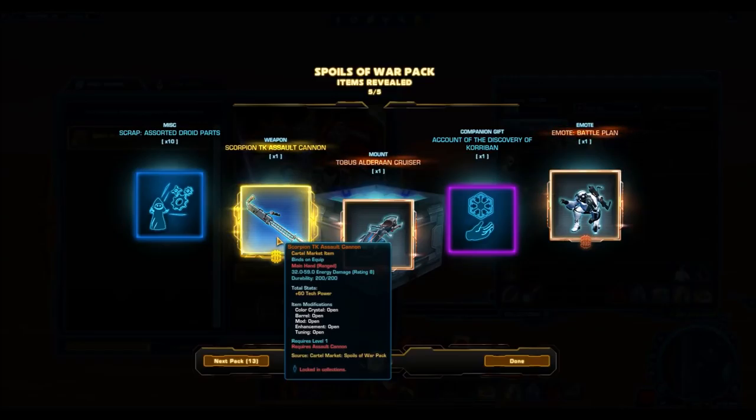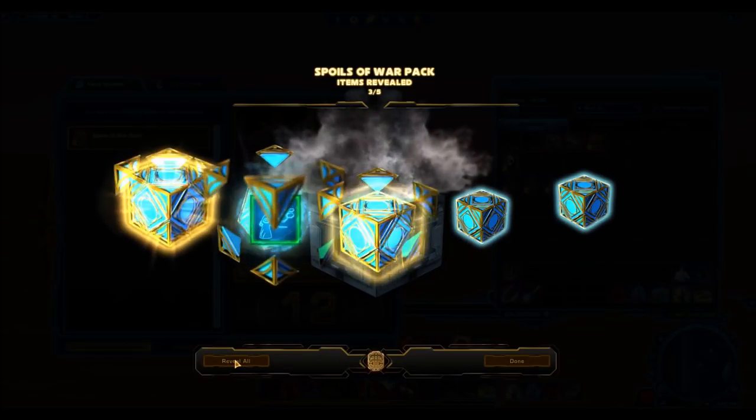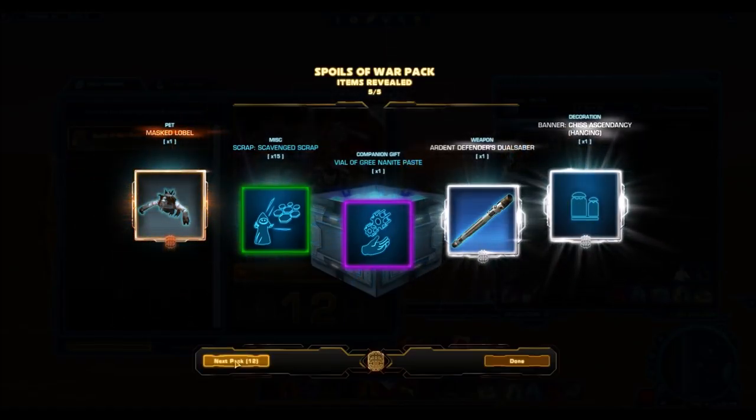Why is this gold? I know someone commented on my other video saying that Commandos might really like this design because it's thin — not big and bulky like a lot of other designs. But it's so silver-looking. Come on. To me, it just looks like the other silver assault cannons we've gotten. I'm not sure why that's gold, honestly.